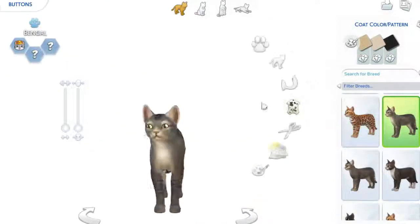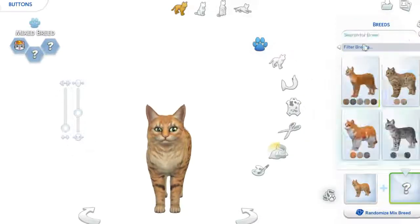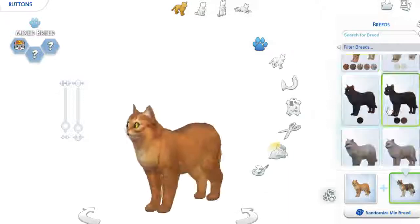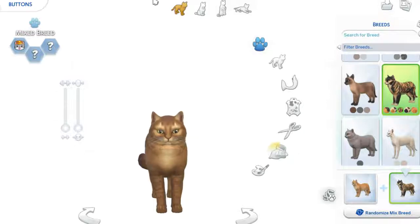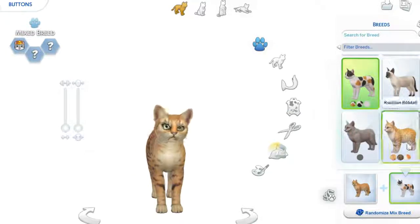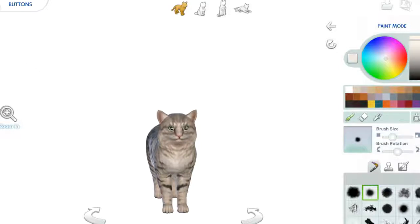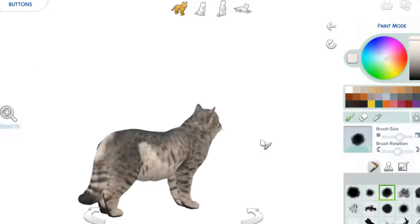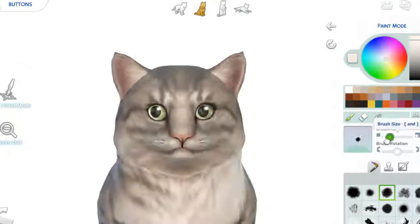Socks is a tuxedo cat and he is spoiled, aloof, and a prowler. And then Buttons is a mixed breed — the two breeds are Maine Coon and Norwegian Forest Cat, which is pretty interesting. I love Maine Coons, if you guys didn't know, because I'm from Maine and Maine Coons are the best. And he has these spoiled, fluffy, and affectionate traits.